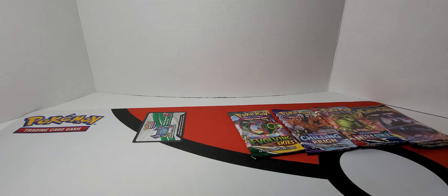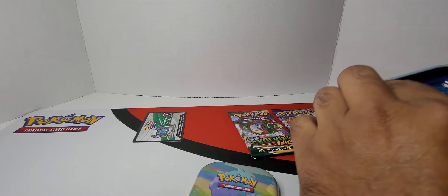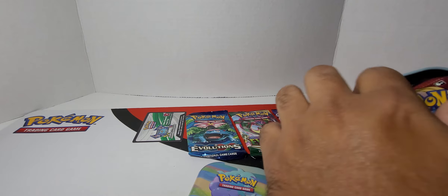And out of the must-have Baby 10s, we bought these because we wanted the Black Star Promos, but the cards are an extra added bonus. And then you get an Evolutions, which is really cool, and then you get another Sword and Shield.